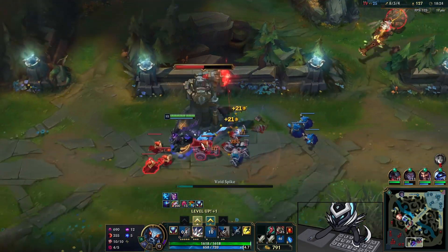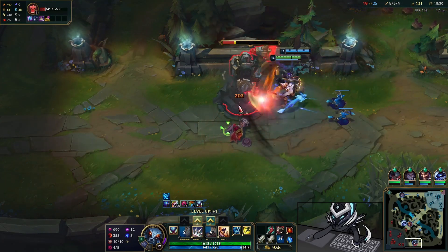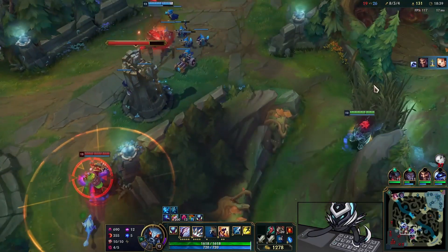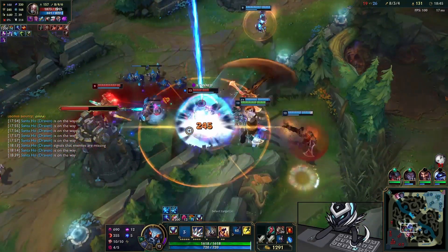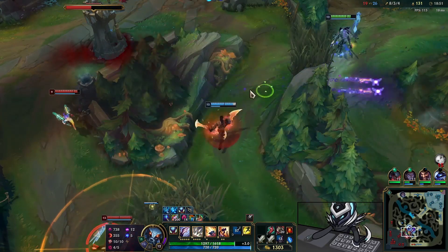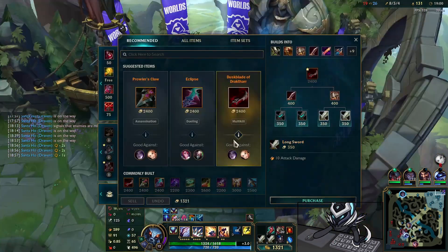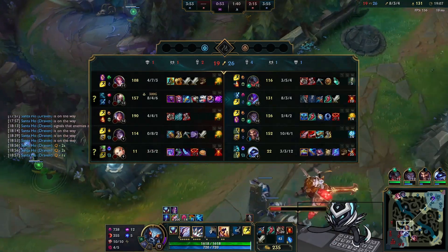We jump over the wall to take the wave — why not, Aatrox is busy — and we also get the tower. It was a little bit risky jumping over the wall but I saw Singed somewhere else so I believed it was safe. The only person we really care about is Singed. We're going to chunk him down while he's CC'd, dodge the Aurelius stun. Also I didn't touch on it — we evolved E, which was actually a mistake here.